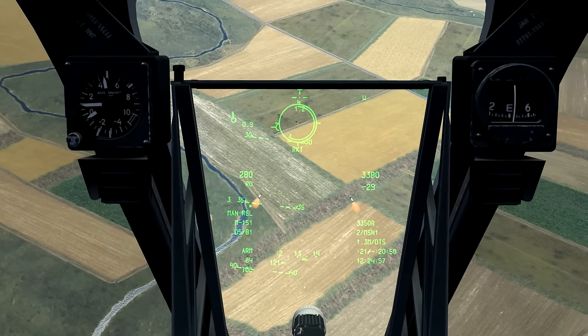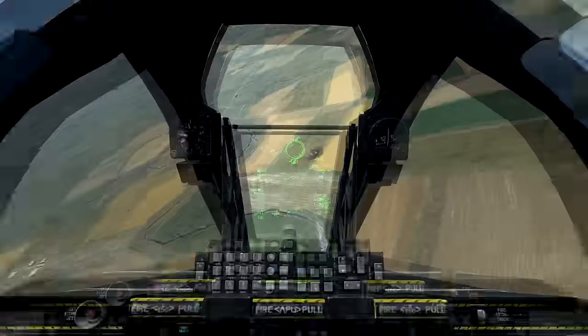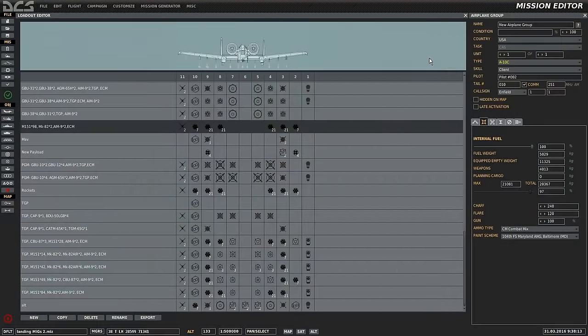This is Badjohn and today I'm going over the employment of unguided rockets in the A-10C for DCS World. In the rearming menu, or in this case the loadout menu in the mission editor, we can see that rockets can be carried on stations 2, 3, 4, 8, 9, and 10.